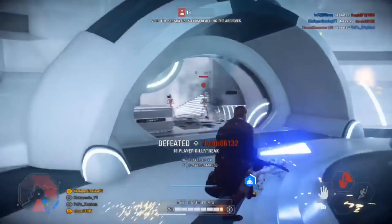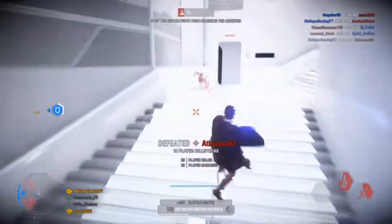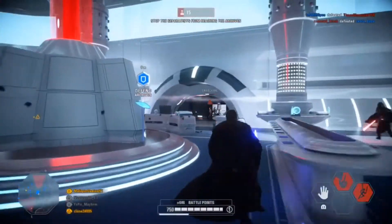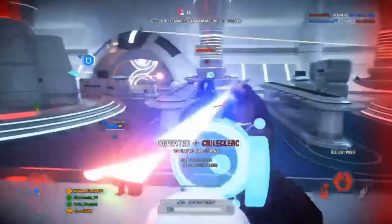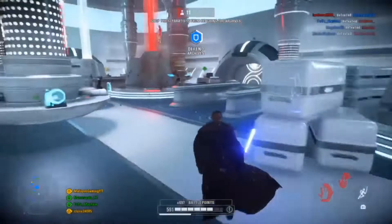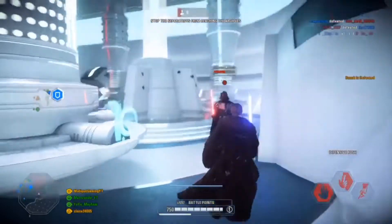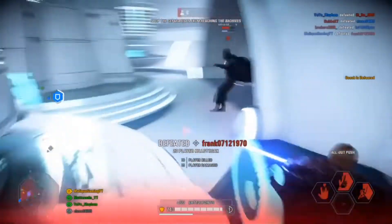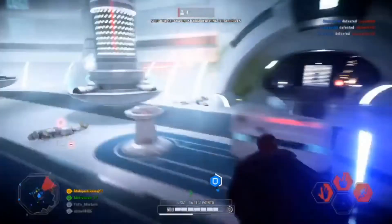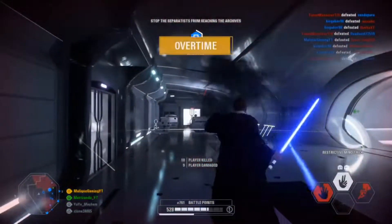When using the mind trick — Obi-Wan's middle ability — it disables everyone's abilities. So if you're going up against a saber wielder like Vader, for example, you use the mind trick and his saber throw, his choke — they're all going to be disabled for the duration of the mind trick. There's a star card that enhances the duration and range of the mind trick. So in most scenarios I'll use the mind trick to disable abilities, then rush in to defeat them or get their health really low so my team or I can finish them off.